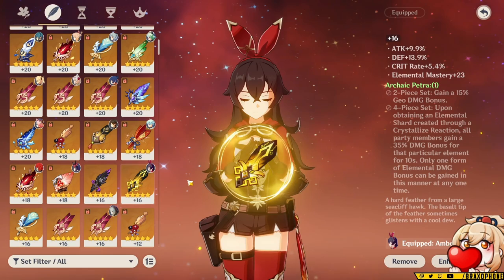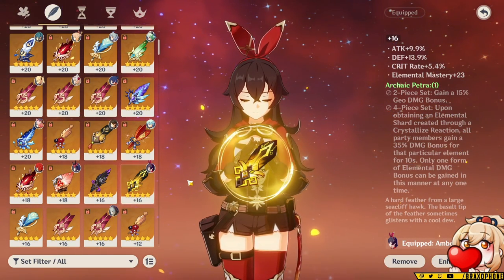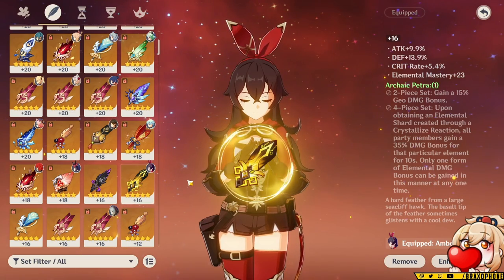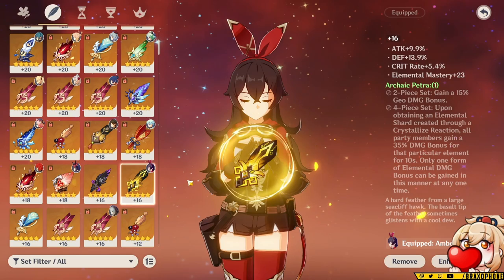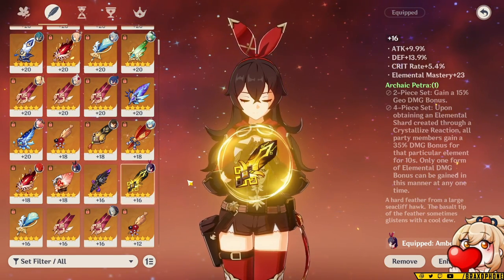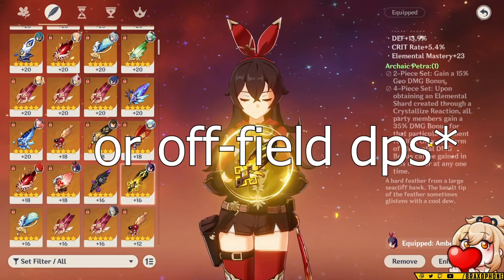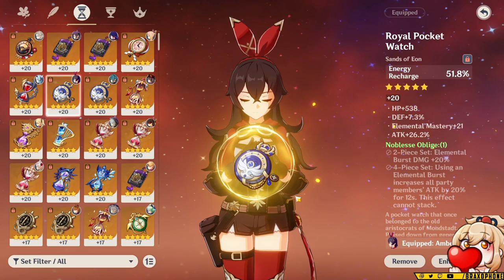The one caveat to this set is that the character equipping it does have to be on the field to get the shield shard — but because Goro gets it automatically when using his burst, it's not going to be too much of an issue. If you do have two different elements that can create issues, but so long as you're running triple Geo or don't mind picking up a shield shard every once in a while, this set can be very, very good for supporting your main carry.